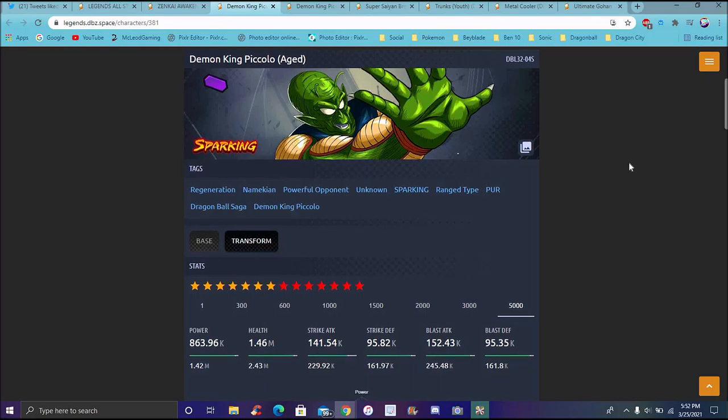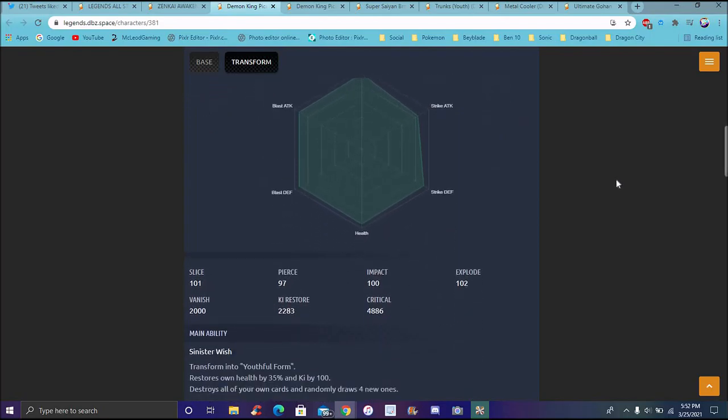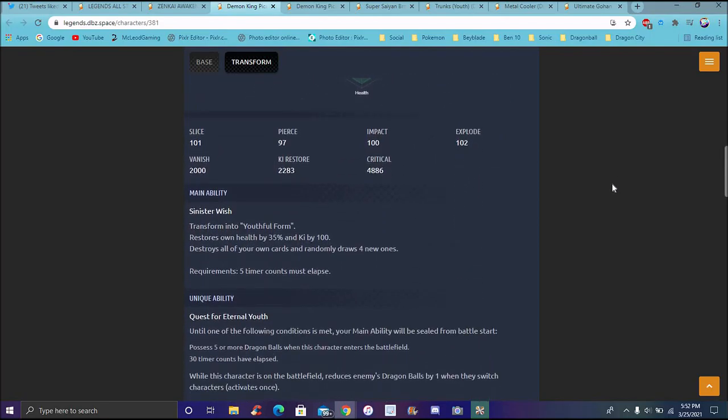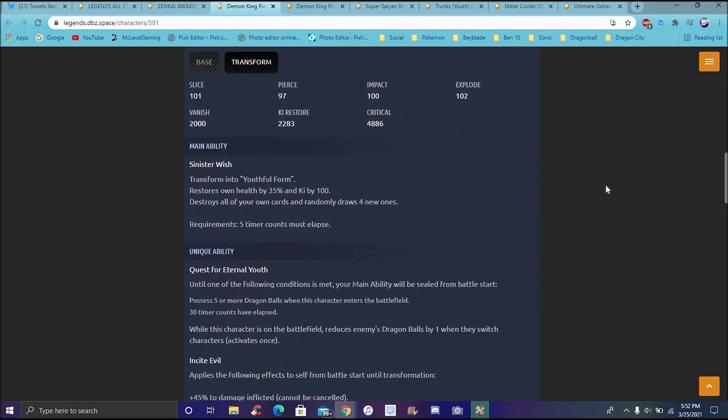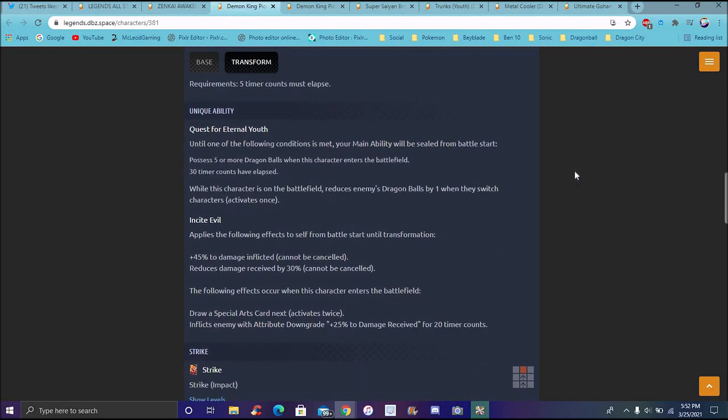Giving him a big look - his pre-transformation, he was pretty okay, but when he transforms I feel like he does a lot more. He's the first unit we go over. So when you transform, your own health has to be 30%, and you gotta restore your own health by 30%, ki up by 100%, and it destroys all your own cards when you draw for new ones. They always have the main ability after certain timer counts. He has a whole bunch in his system.